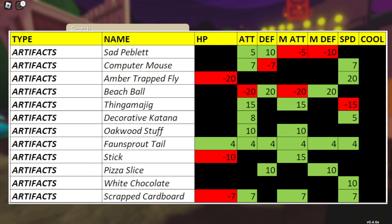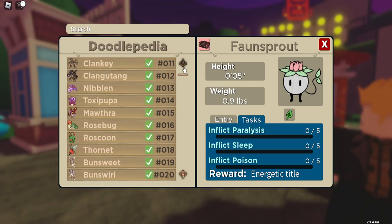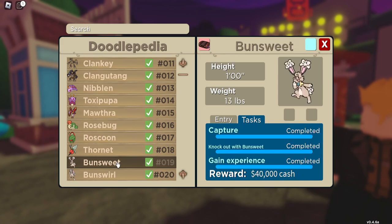Decorative Katana you should pick up naturally on a quest — pretty straightforward. Thingamajig is held by Bunsweet. Bunsweet is the little rabbit doodle. I'd encourage you to go to Route 1 just after Sketchville at the start — should be easy enough to pick up.